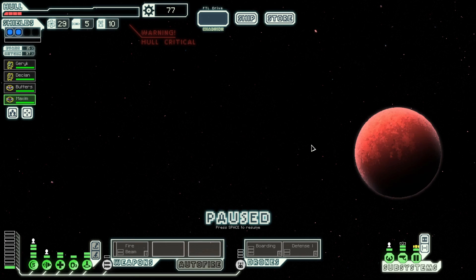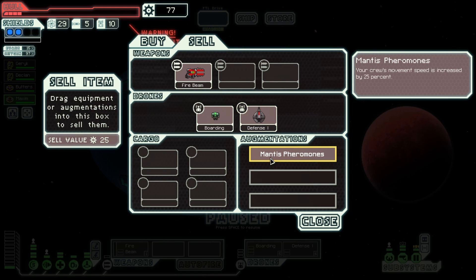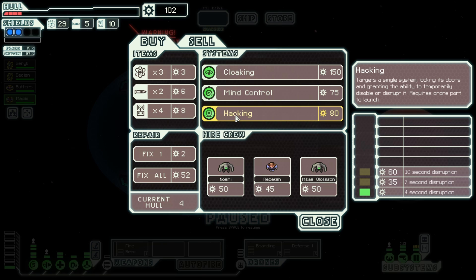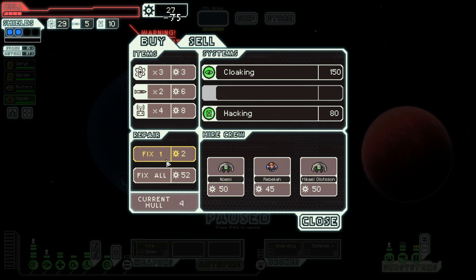We don't need the fire beam right now — we can sell it if we get a better gun. Let's go to the store. At the very least we can repair. Mind control honestly sounds like something I should pick up. I'm going to sell Mantis Pheromones and keep the fire beam because it lets me get through Zoltan Super Shields and it's very nice for the rebel flagship fight. If I get the hacking system I can hack the enemy shield room on the rebel flagship fight and then start fires in there. Should I get mind control or hacking? I think mind control.